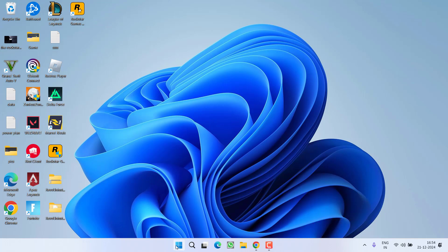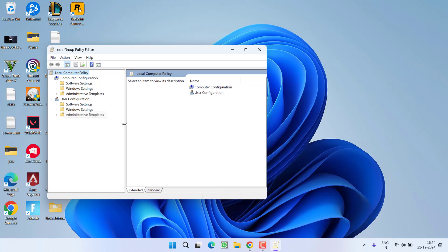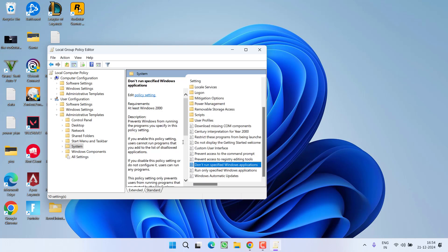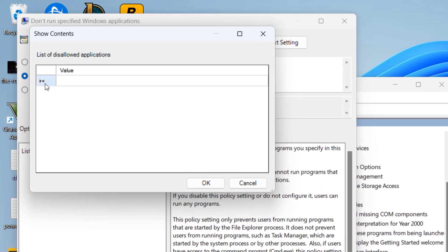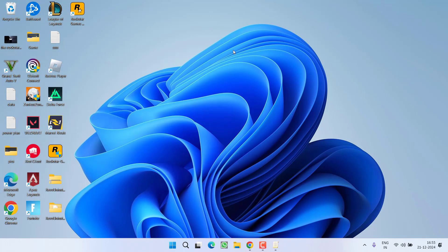If this also fails, as a last step right-click the Start menu, choose Run, type gpedit.msc, and hit Enter. Under User Configuration, expand Administrative Templates and click System. In the right pane, press the D key to find 'Don't run specified Windows applications.' Double-click to open it, choose Enable, and click Show. Add the value 'social-club-setup-e.exe,' hit OK, then Apply and OK. Restart your PC, relaunch the game, and hopefully this will completely fix the 'Rockstar Games Launcher failed to initialize after update' issue.